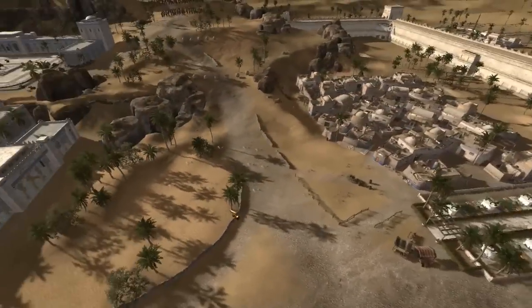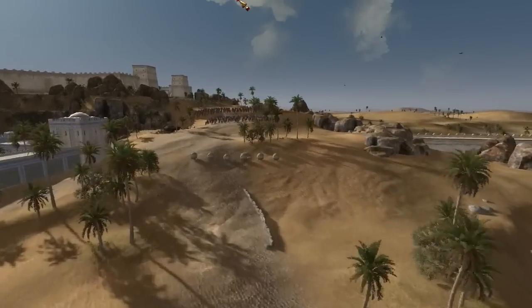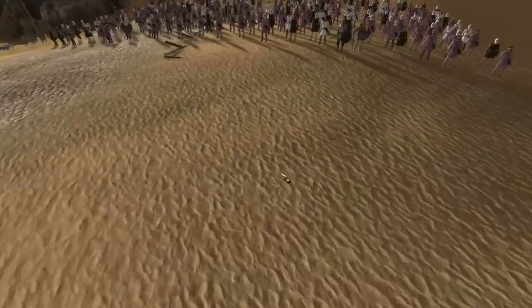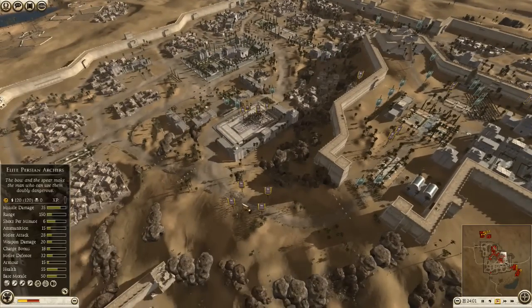If the Romans are foolhardy enough to push forward on either of those two paths, here's what they're going to face: flaming balls coming down the hill, then slingers, archers, all sorts of guys here prepared to deal death to our opponents. So that approach is very, very well defended.